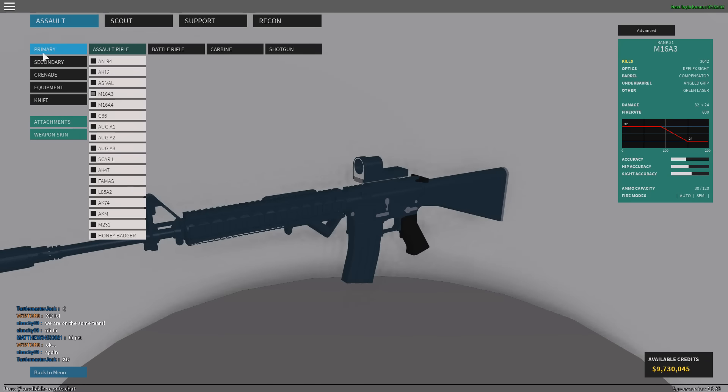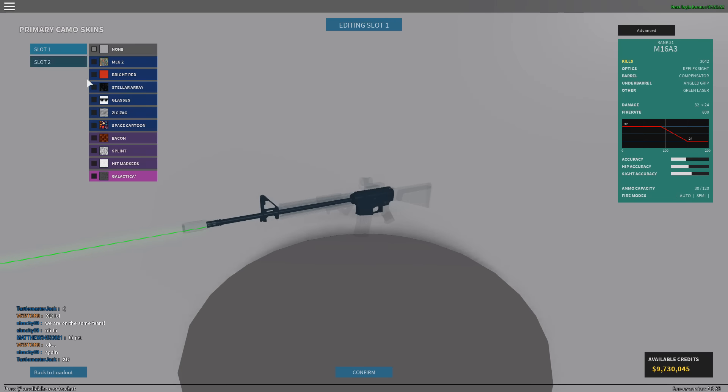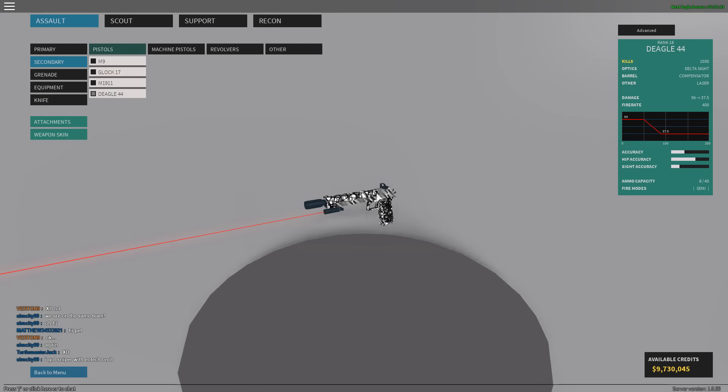The class setup I use is a reflex sight, angle grip, green laser, and compensator. Do not put camos on this weapon - every single camo I put on it lags badly, and I have a really good computer, it's not that. If you're lagging with camos on this weapon, do not use them. I also combine it with the DEagle with the Delta sight, compensator, and laser as my secondary - so if you have to reload, you can pull out the DEagle and finish off your enemy.